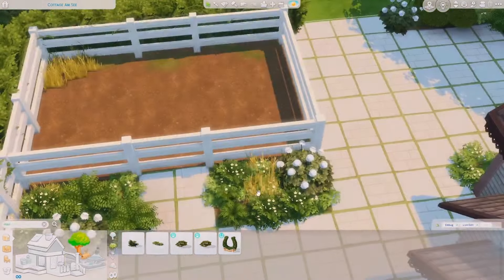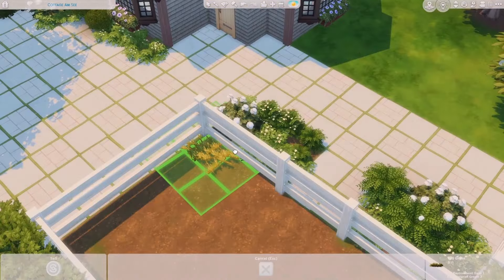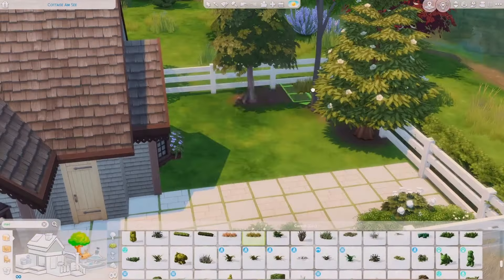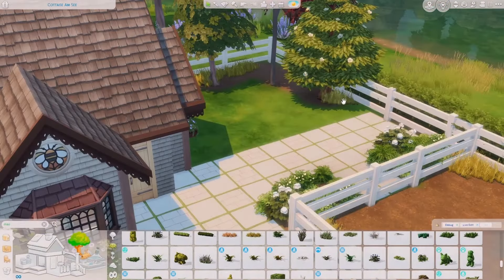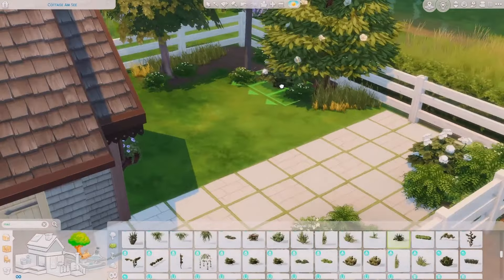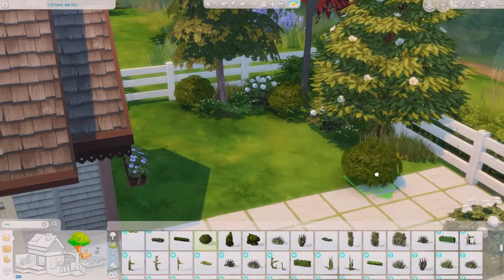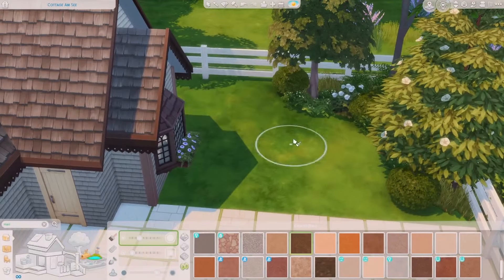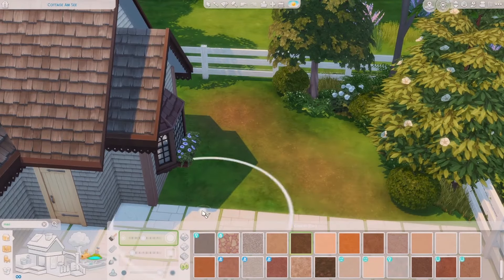Since we're supposed to attract more bees — because it is a bee farm — I realized I should be putting in more planters. You'll notice later I've popped in a little greenhouse or planting section at the back, so feel free to plant more flowers. I've also placed planters in the middle between the actual farming space and the backyard.